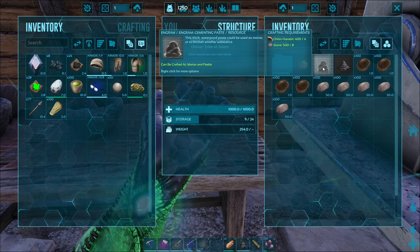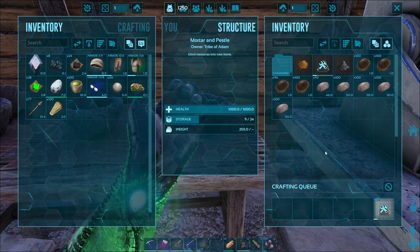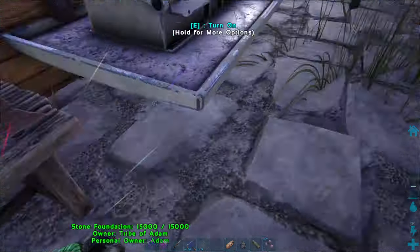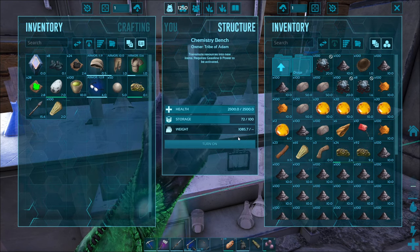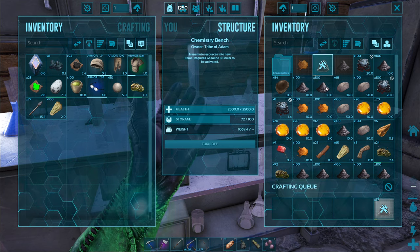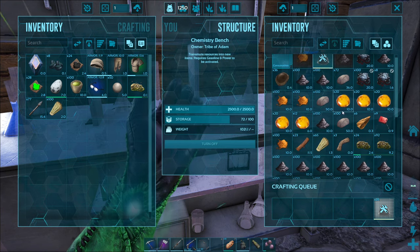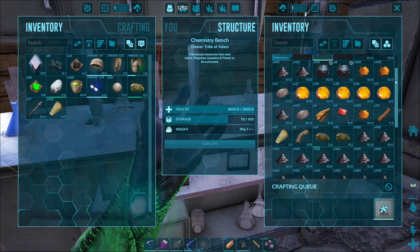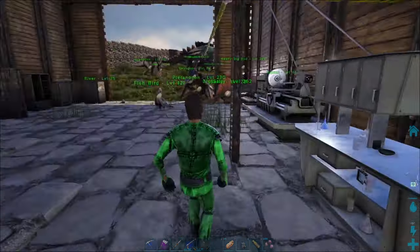For one cementing paste it's four chitin or keratin and eight stone, but it is very slow to craft. You can see we're only cranking out one every so often here in a mortar and pestle, and we can also make it in batches of six — much faster — but it's still pretty slow considering how much you actually need as you move up in ARK progression.